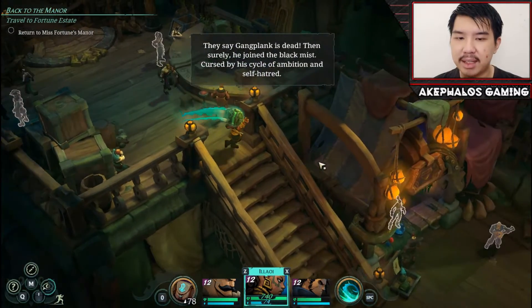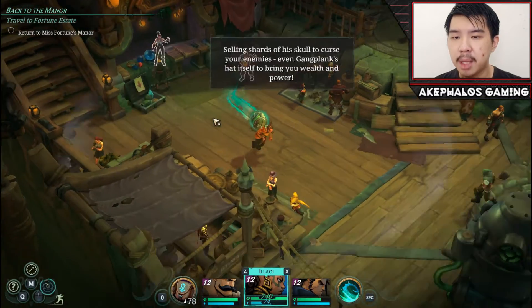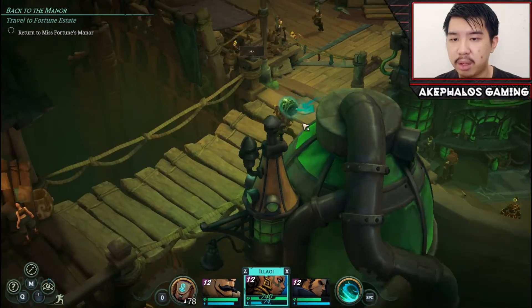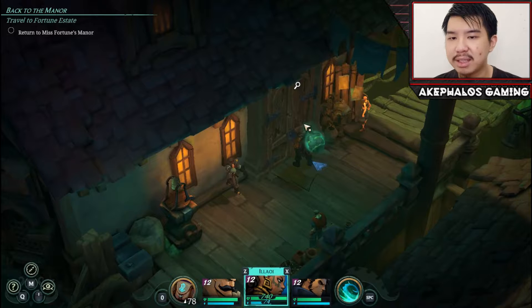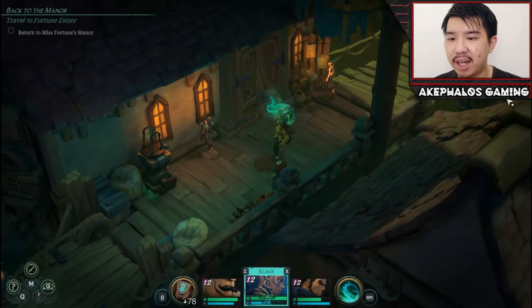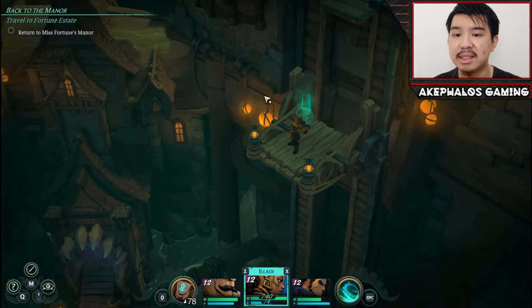We'll leave that aside. Let's go ahead and head back down — this is where we bought one of the idols or something, and this is the accessory shop. Looks like we are just going to head this way. We're not going to be too concerned about the other spots for now. Our main priority is heading to Miss Fortune's Manor. Let's check out what this room does first — the door is locked, so potentially we need to find a key. We'll do that some other time. Let's just go ahead and head to Miss Fortune's Estate.